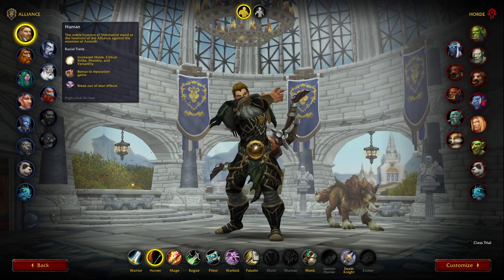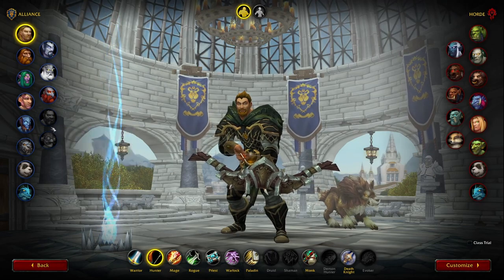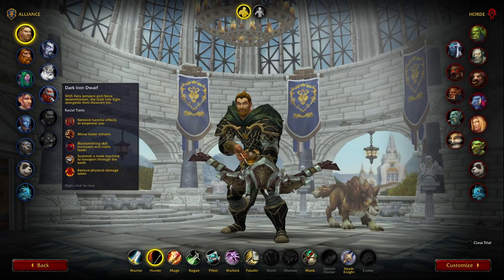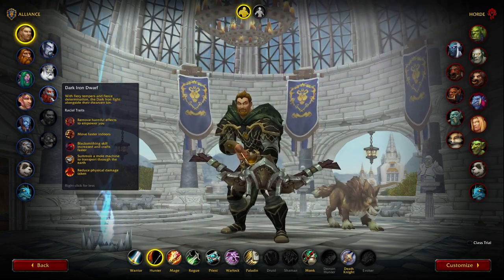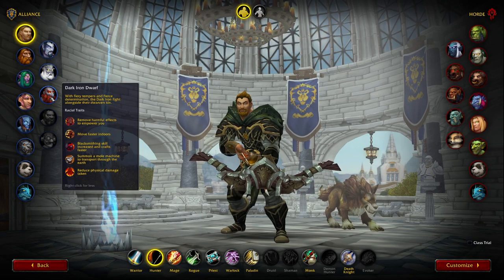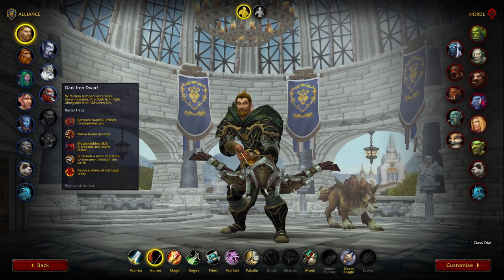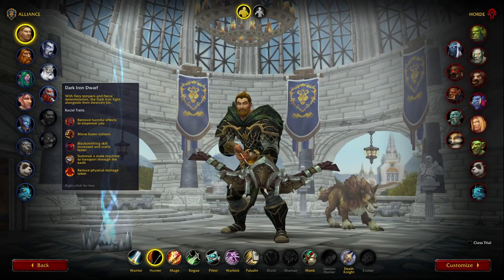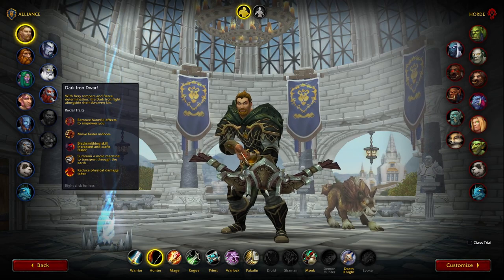Because you can break out of stuns as a Human, you can run a double DPS trinket for even more damage output — that's why Human is always a really good race for PvP. After Human, I'd look into Dark Iron Dwarf. Dark Iron Dwarf lets you purge off diseases, poisons, and bleed effects, which is really useful because in PvP I'd often kill someone but then die shortly after from all the dots. Dark Iron Dwarf lets you push all of those off, and the more items you remove, the more it increases your primary stat.